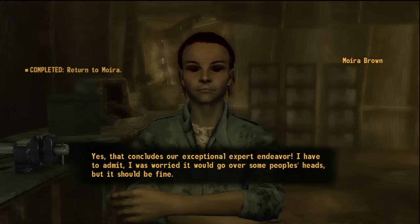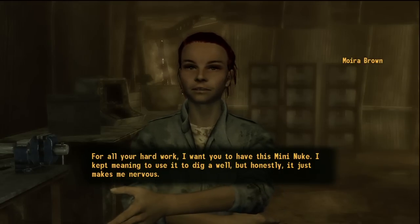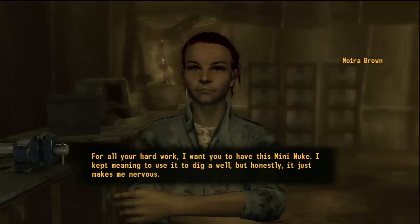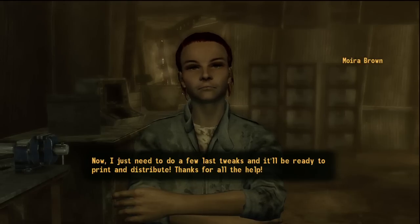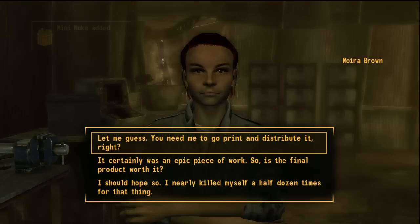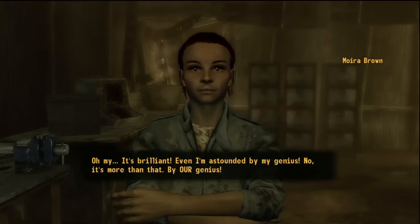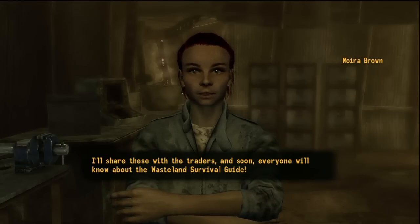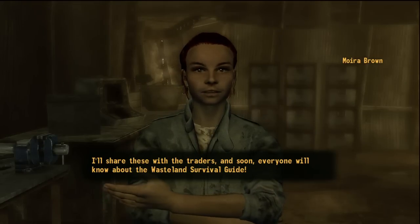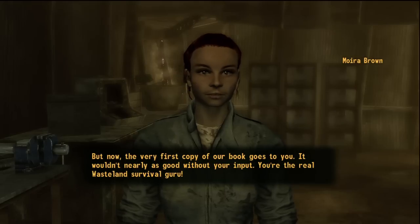Moira continues: 'That concludes our exceptional expert endeavor. I have to admit I was worried it would go over some people's heads, but it should be fine. For all your hard work I want you to have this mini nuke — I kept meaning to use it to dig a well, but honestly it just makes me nervous. Now I just need to do a few last tweaks and it'll be ready to print and distribute. Even I'm astounded by my genius — no, no, it's more than that: by our genius. I'll share these with the traders and soon everyone will know about the Wasteland Survival Guide. The very first copy of our book goes to you — you're the real Wasteland Survival Guru.'